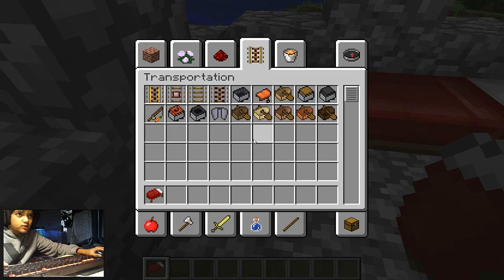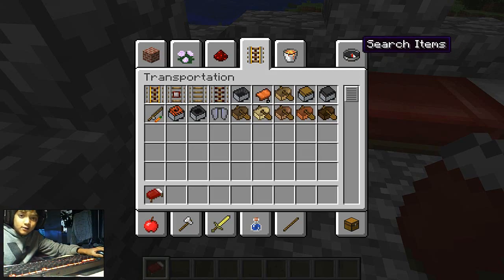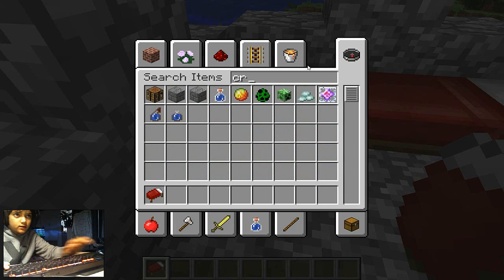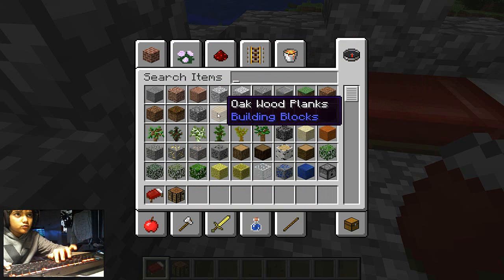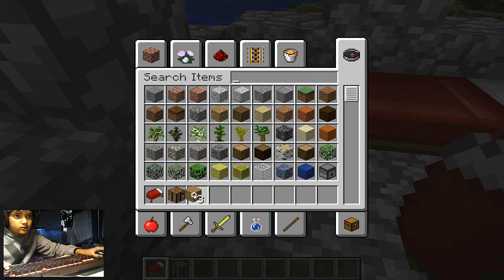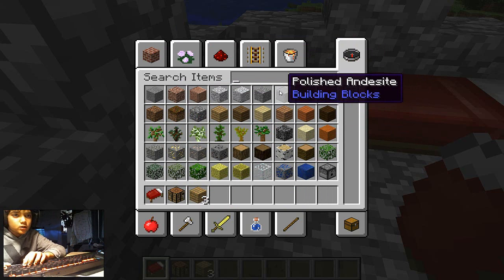Now I'll teach you how to craft a bed. Press E, click on search items, and type in 'crafting table'. Click on crafting table. For a bed, you need oak wood planks — you need three of them — so you click one, two, three.